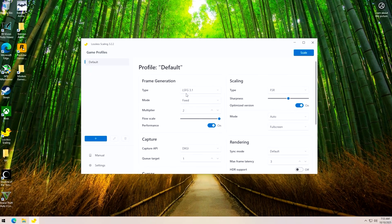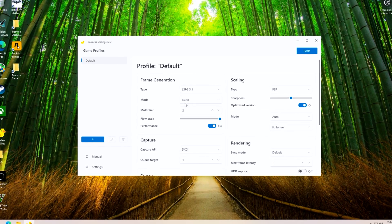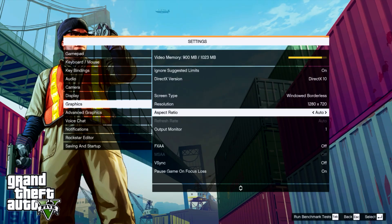We'll test lossless scaling specifically at 2x and 3x frame generation with LSVG 3.1, and we'll also enable FSR scaling. But first, we'll run down performance without frame generation at 720p and 1080p.